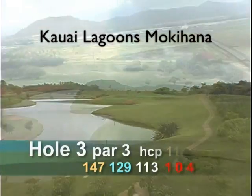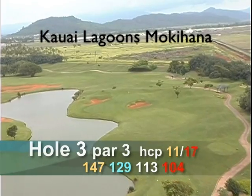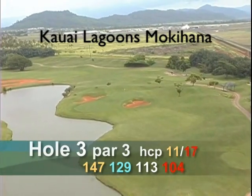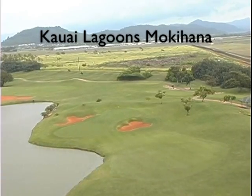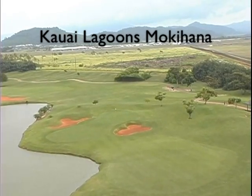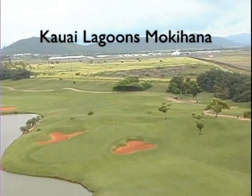Number 3 is a par 3, 147 yards. Bailout areas on this short par 3 are right for front pin placements or long for back pin placements. If the trades are really blowing, any hooking shot will be amplified and will find the lake or bunker to the left.